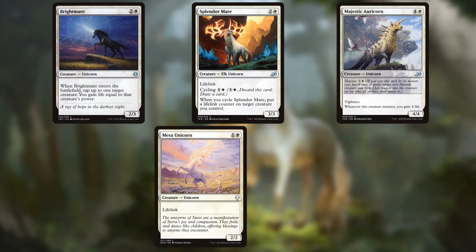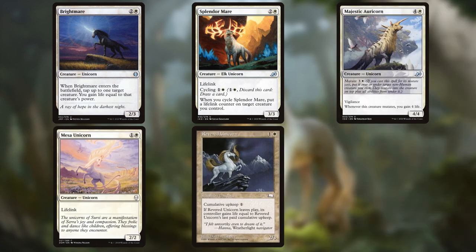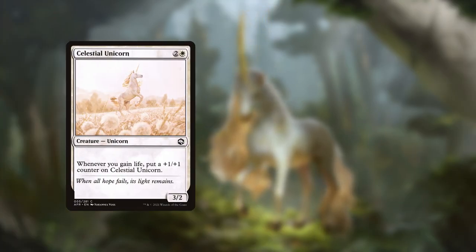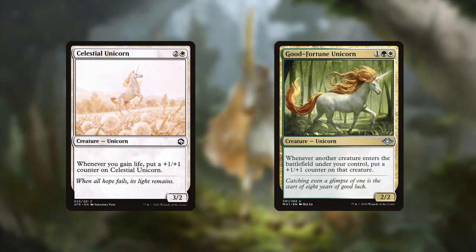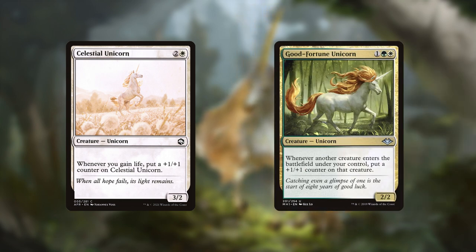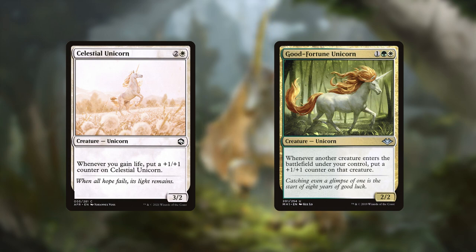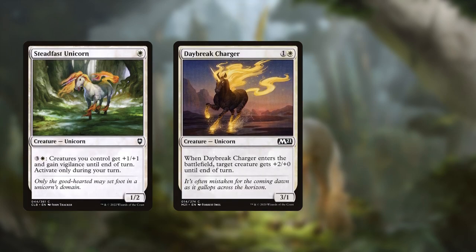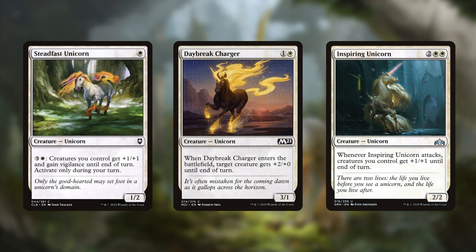We have Brightmere Splendor, Majestic Alicorn, Macea Unicorn, Revered Unicorn, and Zebra Unicorn — all of these can help enable Lathiel and allow us to run other life gain synergy pieces to make the deck stronger. There's a bit less synergy for +1/+1 counters, with only Celestial Unicorn and Good Fortune Unicorn, but since that's stable to our commanders, the creatures can just use those counters to get bigger. There are also several pump effects in the tribe with Steadfast Unicorn, Daybreak Charger, and Inspiring Unicorn, so we definitely have enough ways to make our unicorns into big threats.